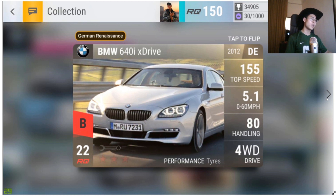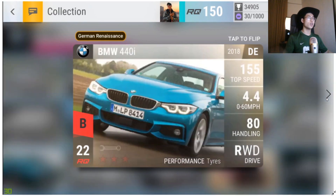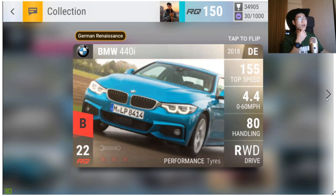The BMW 640i xDrive also gets the Blossom Choice tag: 5.1 0-60, 80 handling, four-wheel drive, decent MRA — not as good as the RS200 but hits 89 handling and 0-60 under 4.2. The BMW 440i also gets the Blossom Choice tag: 4.40 0-60 with medium ground clearance, 80 base handling hitting about 89 maxed. I've had it for almost a month but it's on my list to max out.